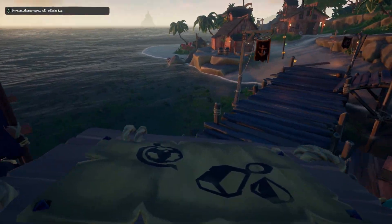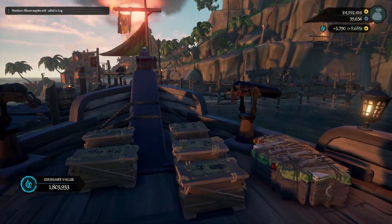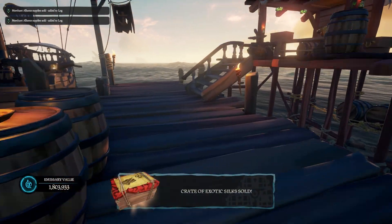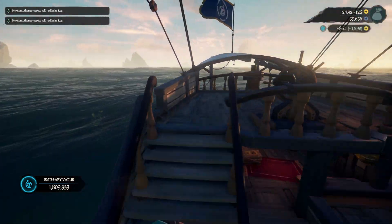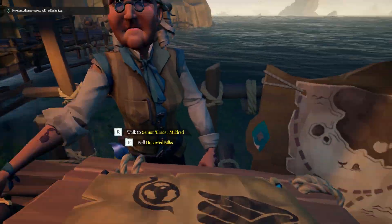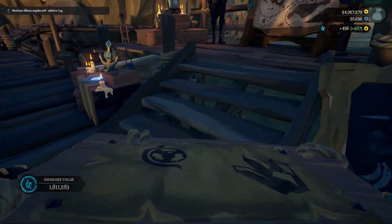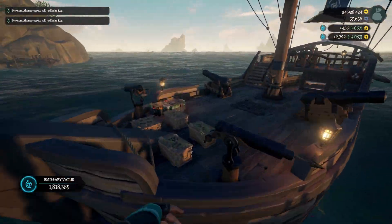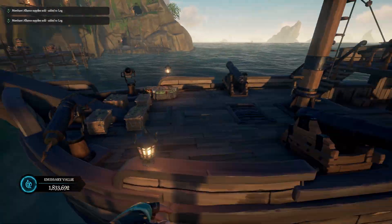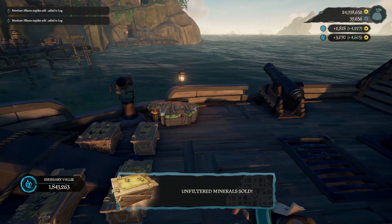This crate we bought for about 2k — we just flipped it for 14,000 gold. For one crate at a 2k buy-in, that's basically 12k profit. The second one was the same thing — insane amount of gold. The biggest thing is getting grade five emissary to maximize value. Grade four isn't too bad, but it's not hard to get grade five: just do Flameheart or one merchant vault and you're set. Note that silk is in surplus here, so you will get a negative gain on that one.